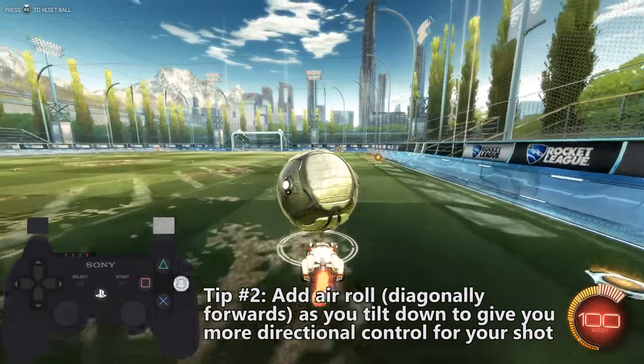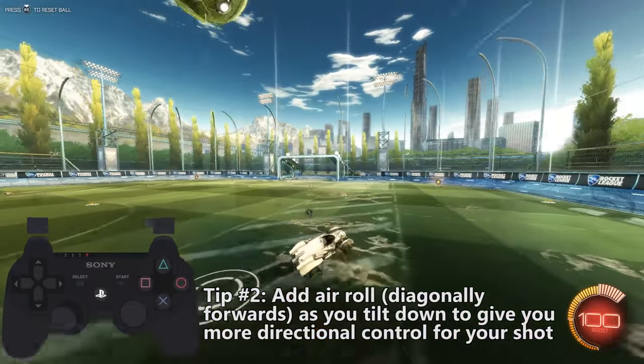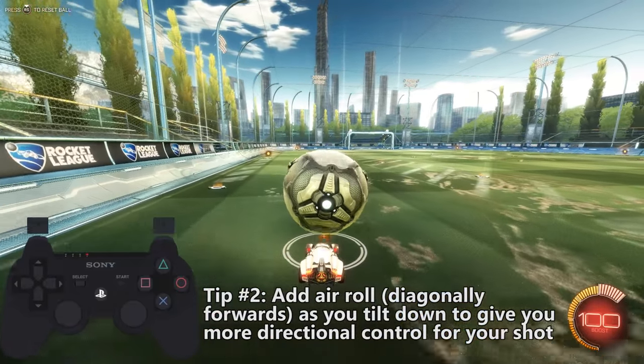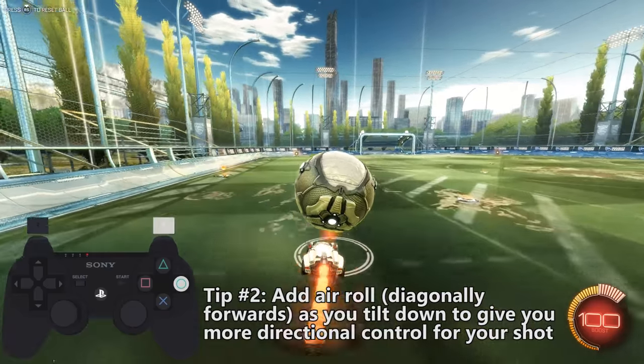From a mechanical standpoint, you can also try air rolling right after your jump to give you a little bit more directional control. Just tilt down, hold air roll, and you can get some angled shots like that.